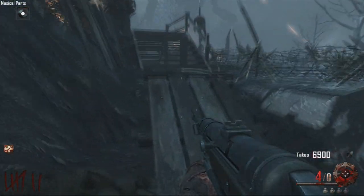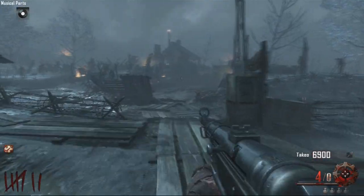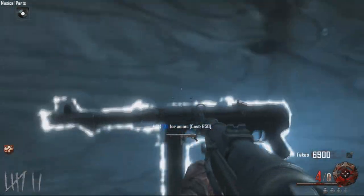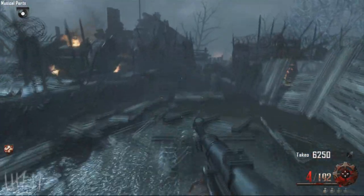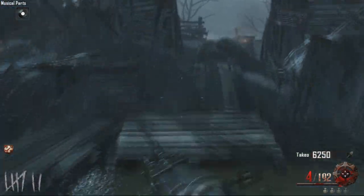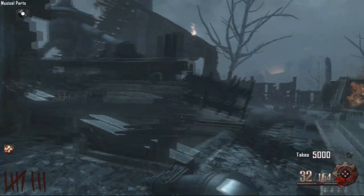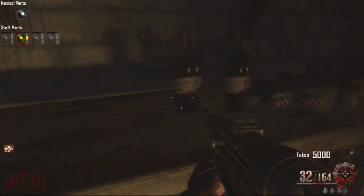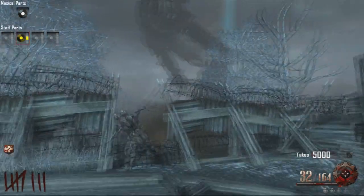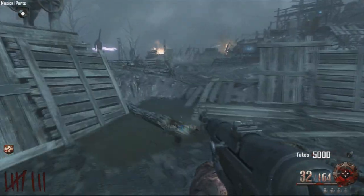Hey, what's up guys, it's Austin of the Lone Few. Today I'm going to show you guys where the parts of the yellow staff are in the new map Origins for Black Ops 2. I'm just going to show you the actual locations. I'm not going to show you how to build it quite yet — I'm running off 2 hours sleep and I've been out for about 24.